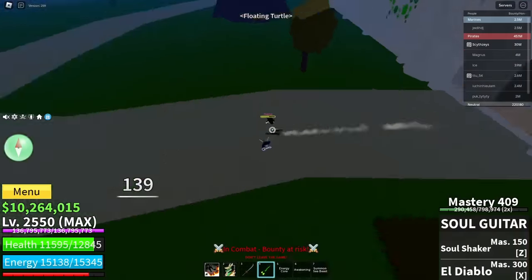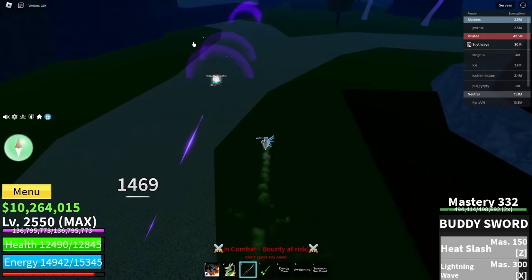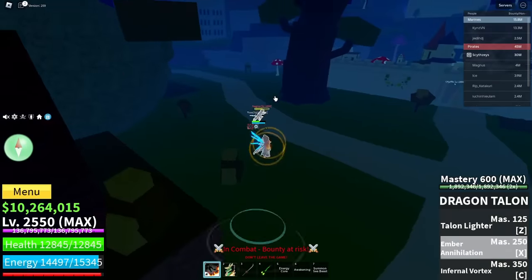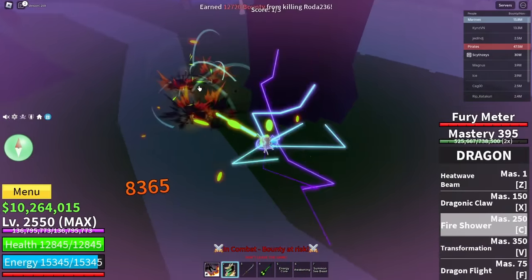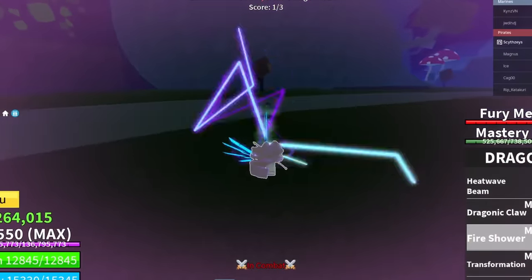This guy just stole the kill. You are not running away. Buddy Sword X — let's do that. Hit him with Dragon Talon. Oh my, you're getting clapped. And finally we killed this man.